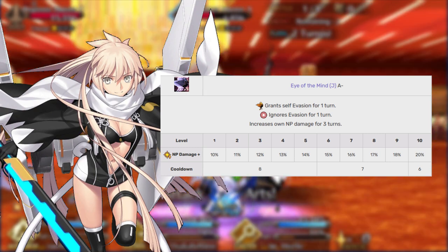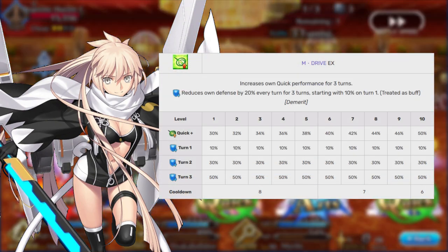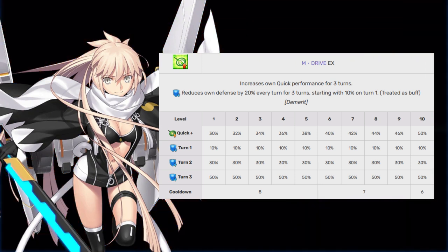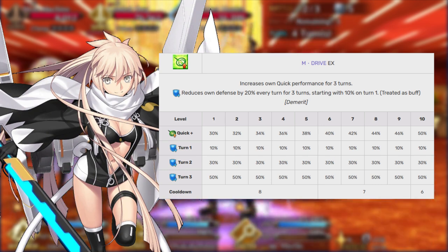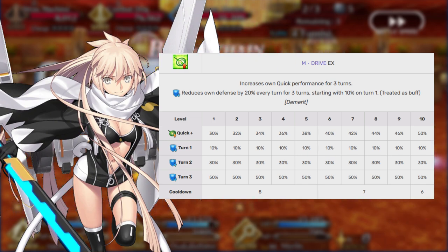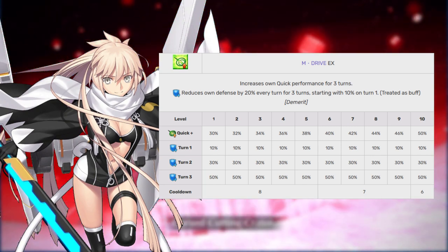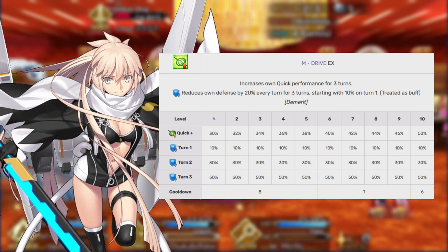Make sure you go ahead and max this second, because the percentages don't go up nearly as high as what is tied to Okita's third skill. Her final skill is M-Drive, Rank EX. This increases her Quick card effectiveness by 30–50%, but it also applies a delayed effect, decreasing her defense over the course of 3 turns — first by 10%, then by 30%, and then by a whopping 50%. Unfortunately, this counts as a buff, so there is no debuff immunity shenanigans you can use to get around this. When farming, this isn't really an issue because Okita is going to destroy everybody before they have a chance to attack her. But in challenge quests and boss fights, that is when this ends up being an issue — so make sure you protect your Jet. You're going to max this skill first.